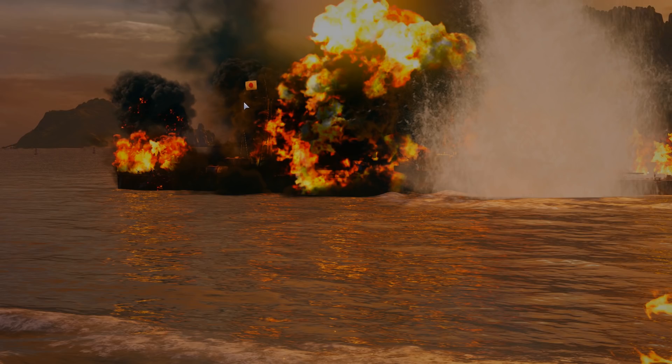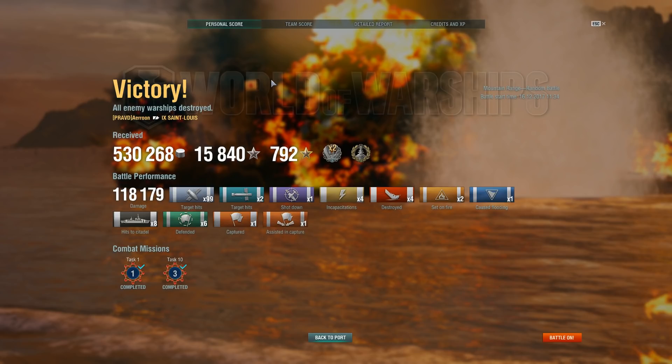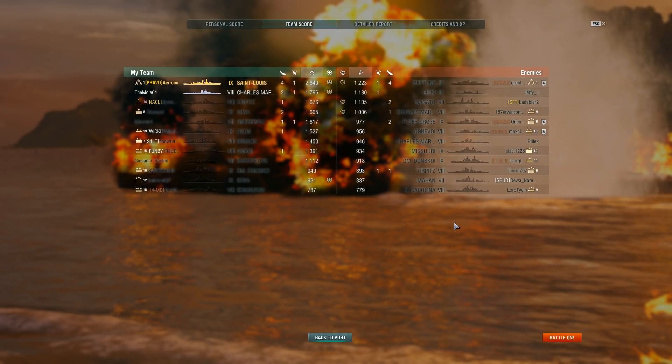Very nice game! He who runs away lives to fight another day — that was my strategy. I went to the sea cap, pulled some aggro, ran away, and came back to fight again. 15,800 experience, a double strike, a Dreadnought, 118k damage, 8 citadel hits, 1 solo cap, 1 assisted capture — unfortunately not a Kraken but close enough, 4 ships sunk. 2,640 base XP with the Charles Martel being number 2. Notice how my 118,000 damage was dealt to almost exclusively cruisers — only 1,848 damage to something other than cruisers, and all the cruisers I dealt damage to I also sunk.